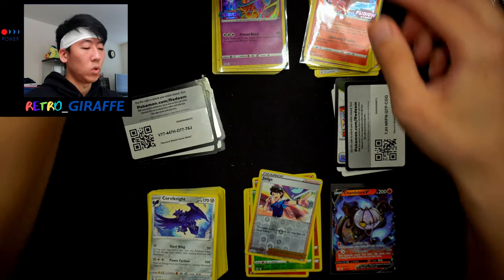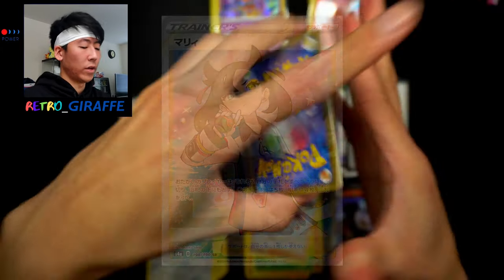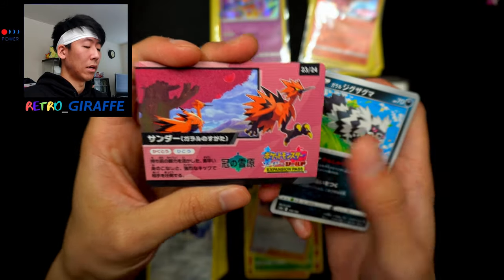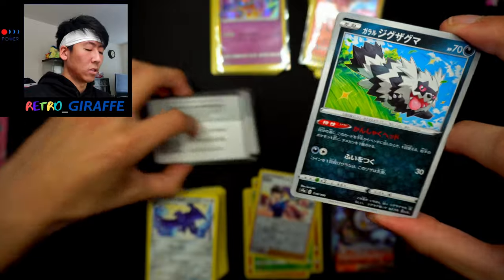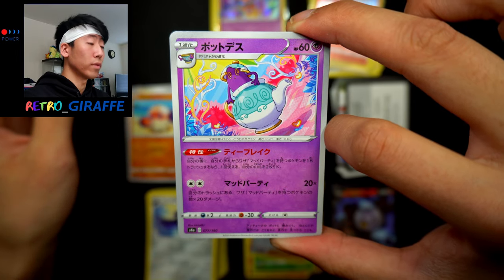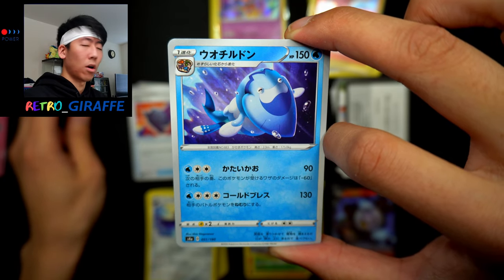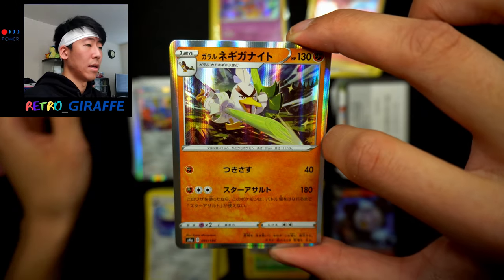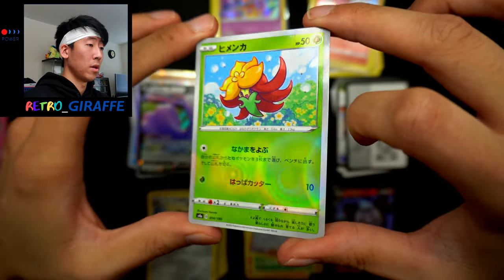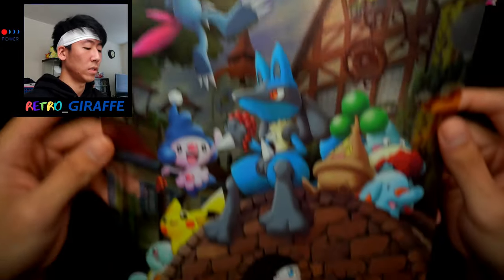As always, we have one Shiny Star V pack to open because we're searching for the Marnie full art. On the back of the pack we see Galarian Zapdos. Let's get into it: we have Galarian Zigzagoon, Yamper, Plobopus, Poltergeist, Rusted Shield, Arctovish, a Zacian holo, a Galarian Slowbro holo, a Ditto V, and a Gossifleur reverse. Can't even formulate my words.